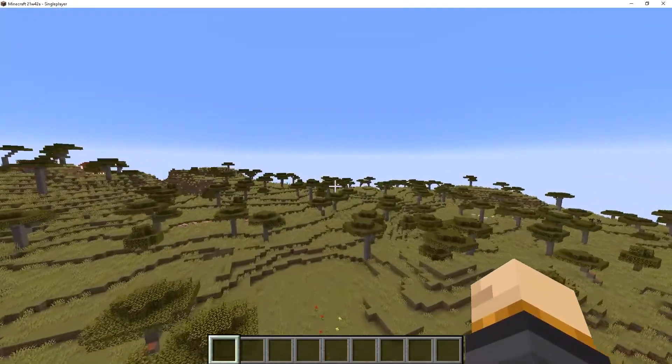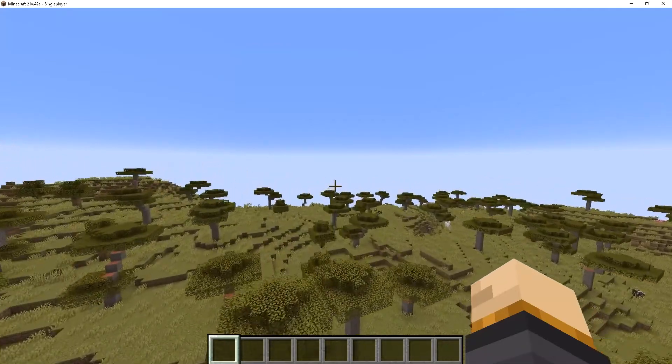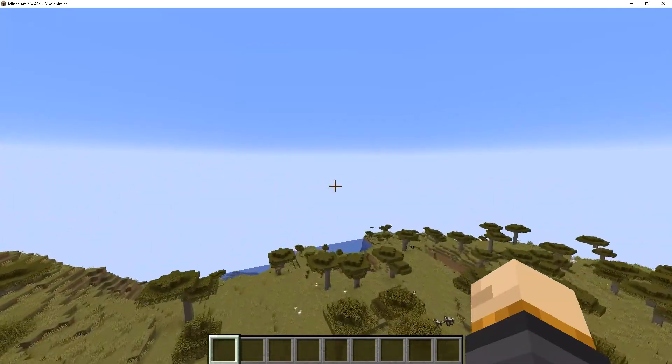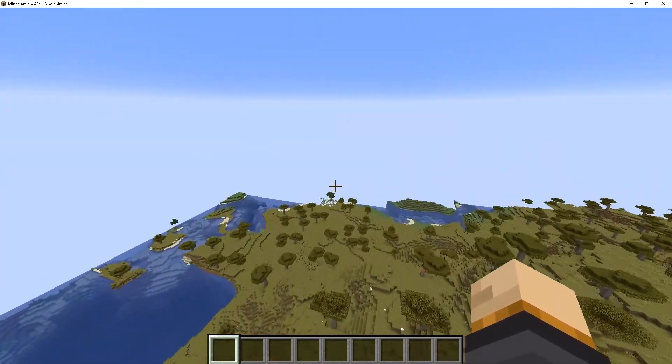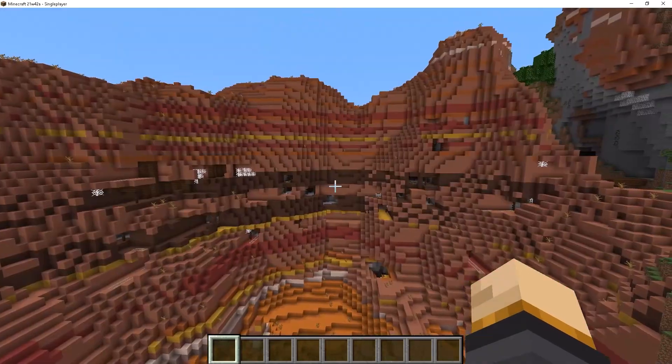Then we have a change to water springs, which will not generate higher than Y192, and are slightly less common. So as you go throughout the world, you're not going to find those water holes as much as you used to.